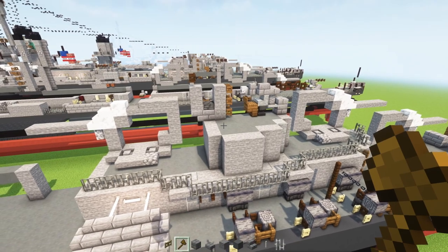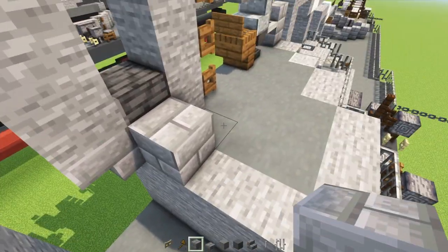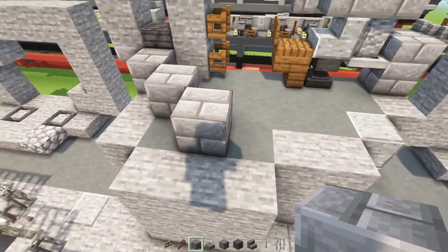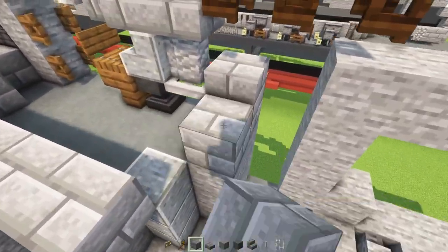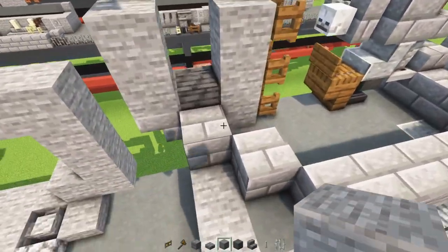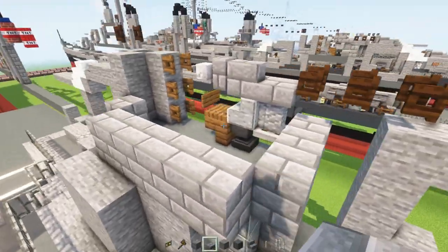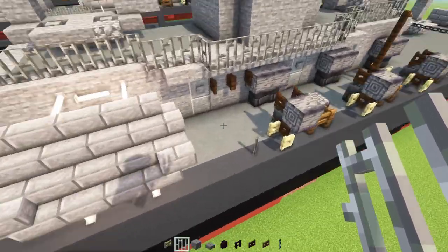Next up we'll add in a stone brick block right here and add three on an angle, make this part five blocks long: one two three four five. Then add in another two right there, go back here and add in another two stone blocks, and then stone brick slabs right above these stone brick blocks across.